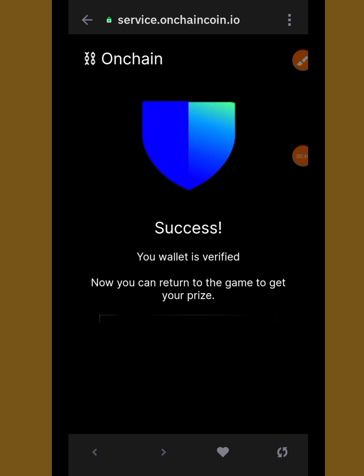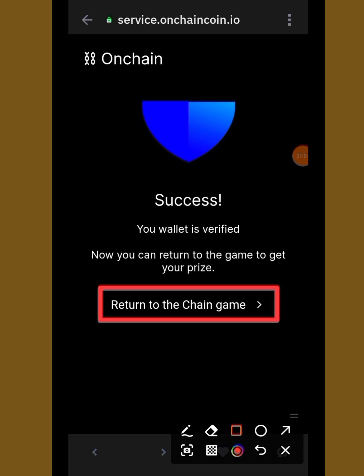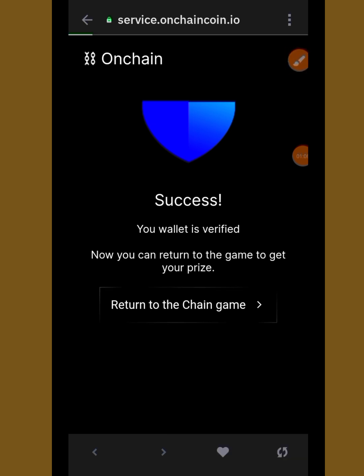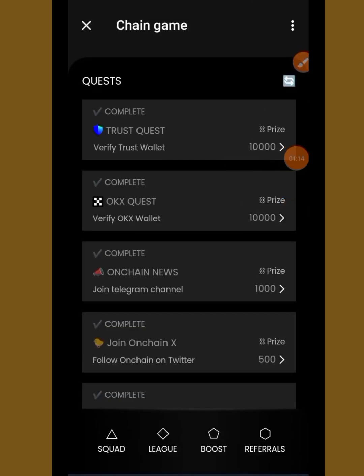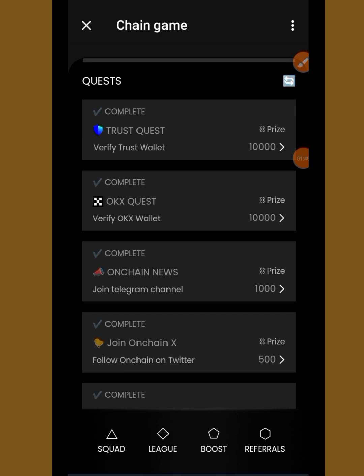Now it is successful. You can see over here it says 'Your wallet is verified. You can return to the game to get your prize.' Tap here to return to the game. Once you tap on that, you will come back to the game screen and you can see that the task is completed. Let me go back and check my balance so you understand better.